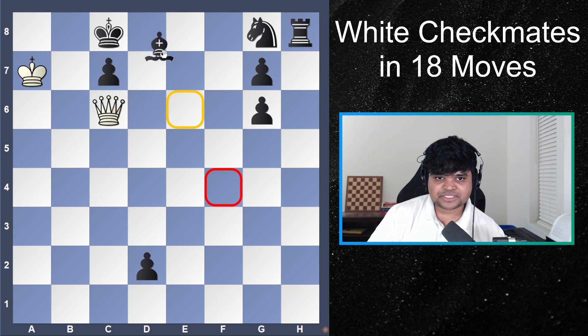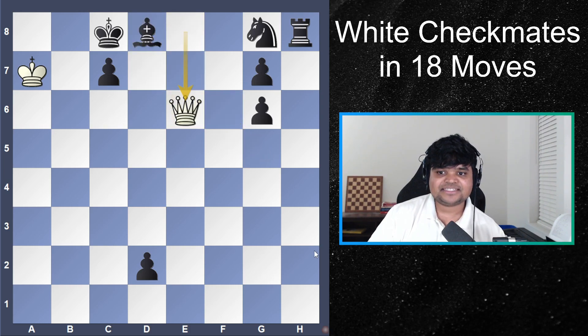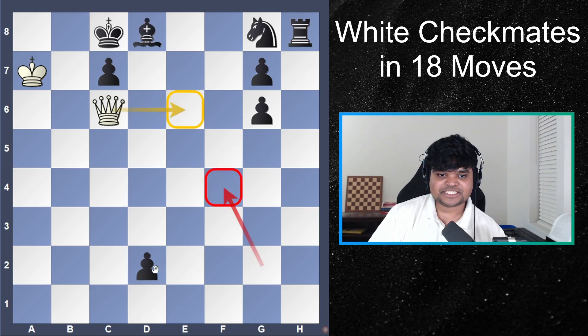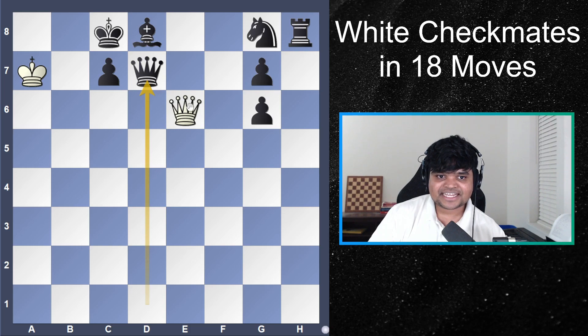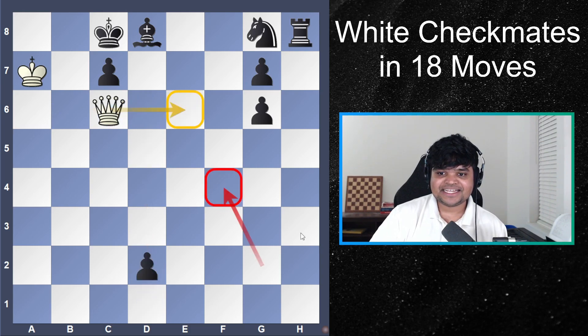If black plays the bishop somewhere, we can check and then mate. If black queens, we check, he blocks, and then mate. No matter what black does in this position, it will be checkmate.